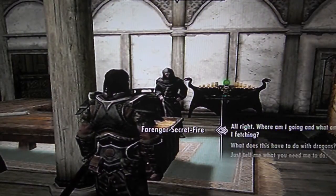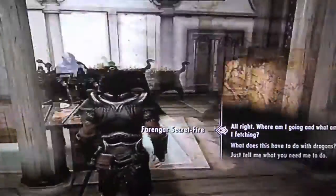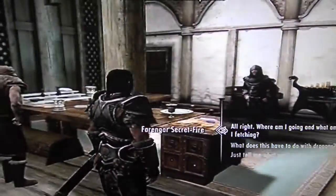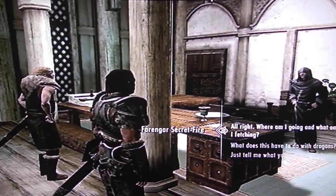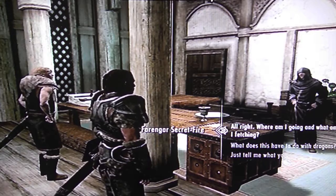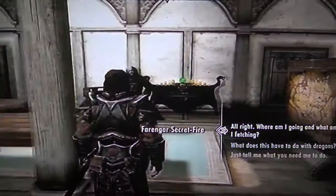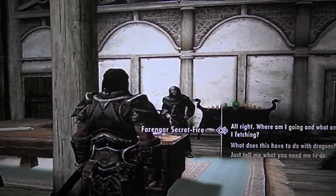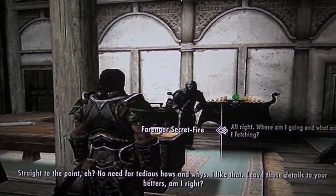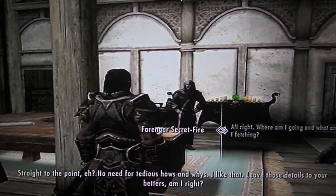Alright, so we're back with Skyrim. Where we left off last time, we just spoke to the Jarl of Whiterun about Riverwood needing help. Now we're talking to a court wizard that wants us to find something. Straight to the point, eh?